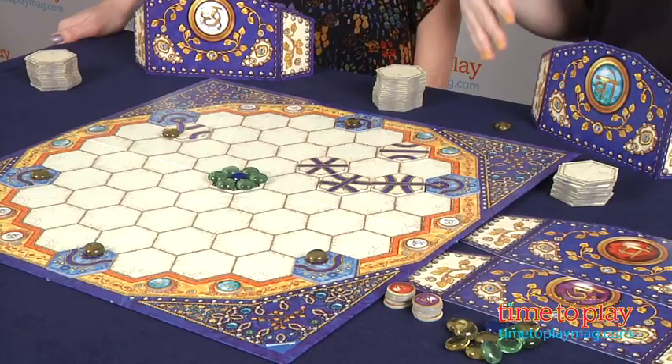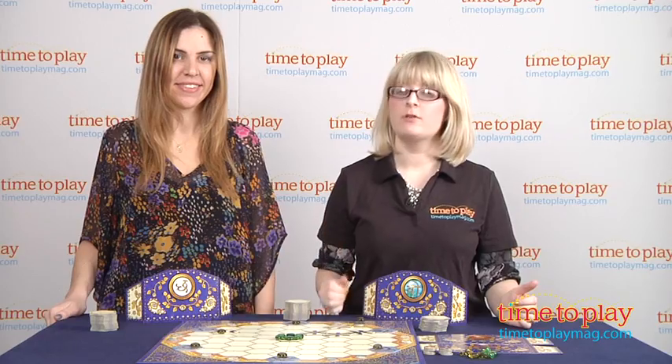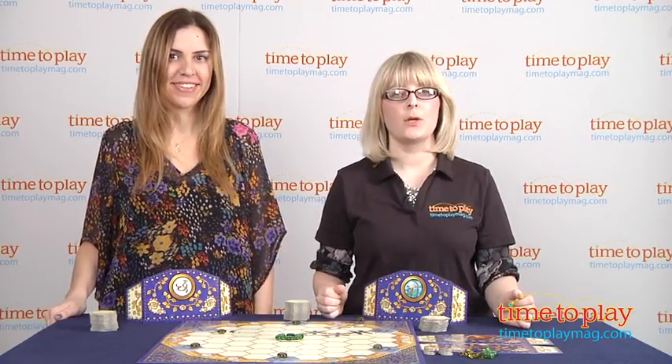If Tami had some gems and I had some gems, we'd score three points for any blue gems we have, two points for any green gems, and one point for any yellow gems. The player with the most points wins.